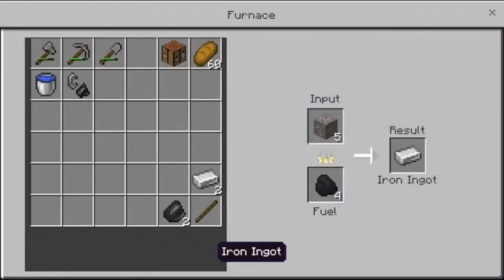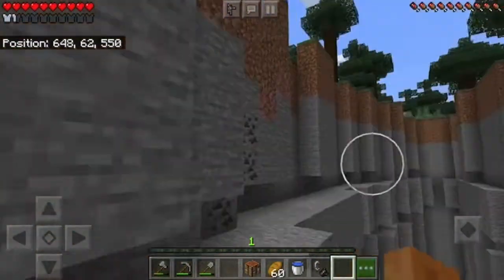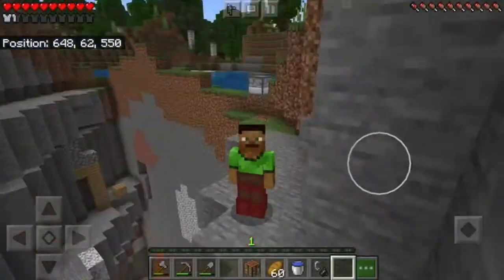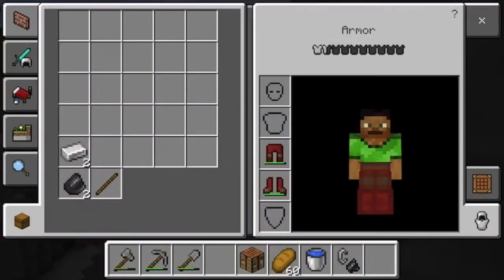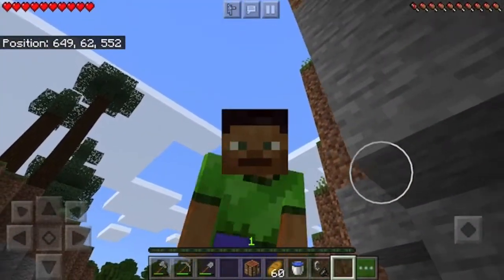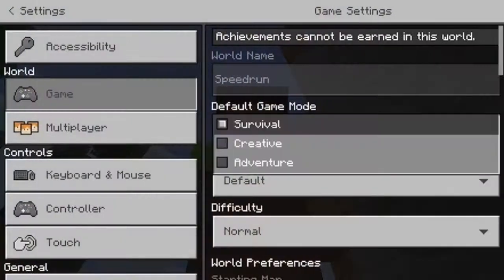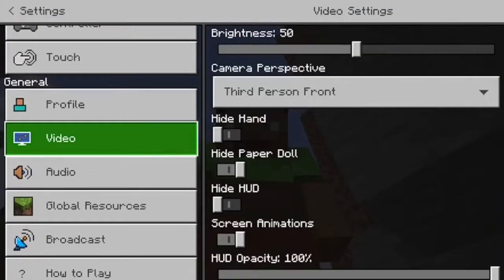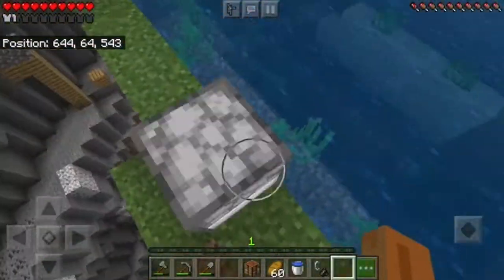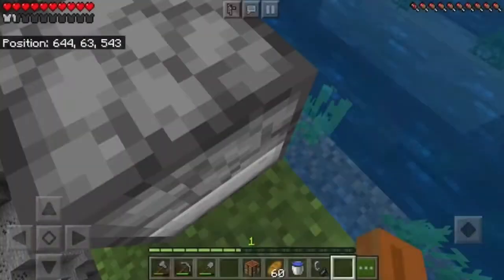I have the flint and steel, but I still need the iron. And look — that's my Minecraft skin. It's pretty cool, right? I made it myself, even the little details and stuff. Pretty cool. I'm on Bedrock Edition too.